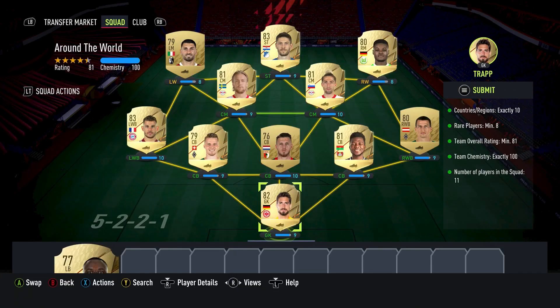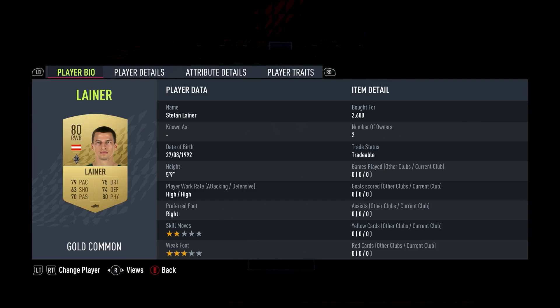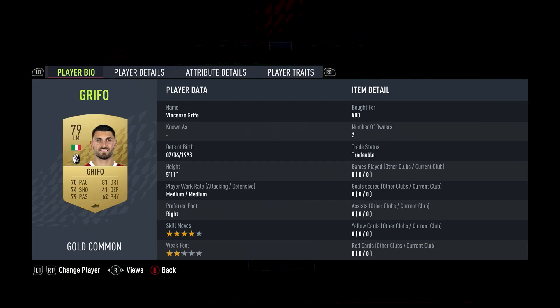In net Kevin Trapp cost 1,100 coins. Right wing back Laina cost 2,600 coins — the most expensive player so far. Centre back Tap Sober cost 1,400 coins. Centre back Gawalu cost 0. Left centre back Elvedi cost 900 coins. Right wing back Hernandez cost 0. Centre mid Campbell cost 0. Centre mid Forsberg cost 900 coins. Right wing Baku cost 800 coins. Left wing Griffo cost 500 coins. And striker Kramerich cost 1,300 coins.